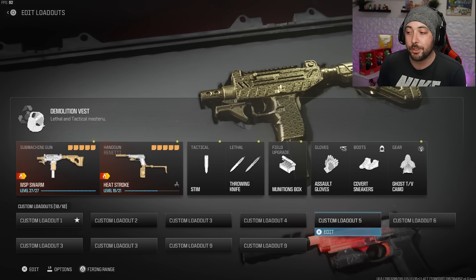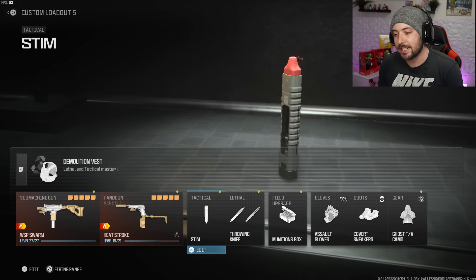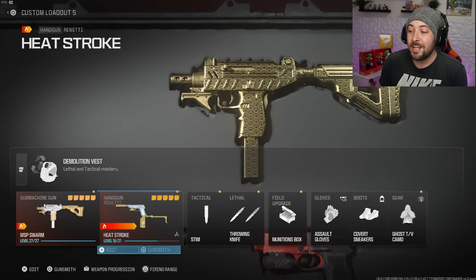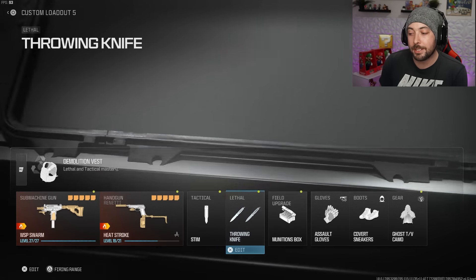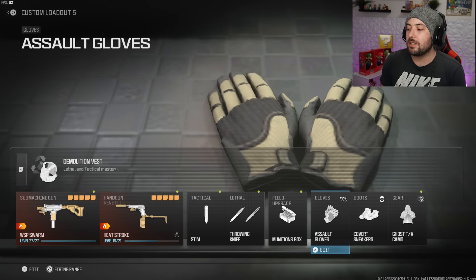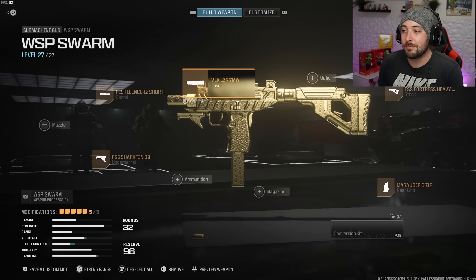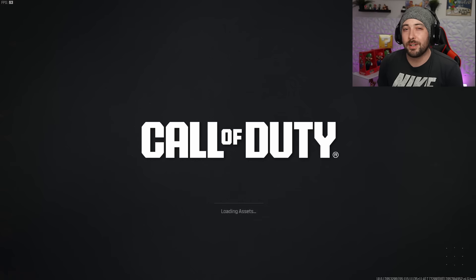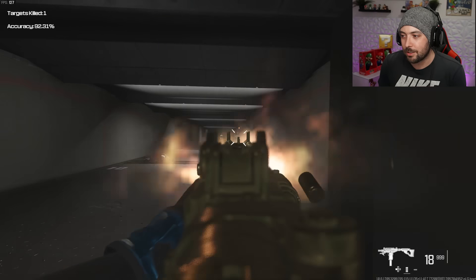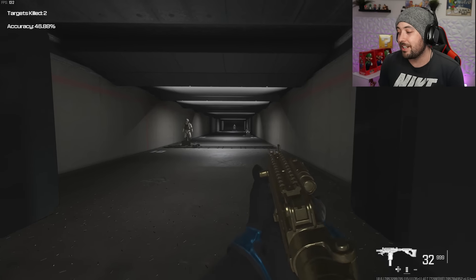For the WSP Swarm I'm running two lethals — throwing knives — instead of a tactical, since this gun shoots so fast I sometimes need to reload and don't want to pull out my secondary. I've got Assault Gloves, Covert Sneakers, and Ghost. This class uses some Modern Warfare 3 attachments and is great at close and mid range, but at long range with only 32 bullets it's not recommended.